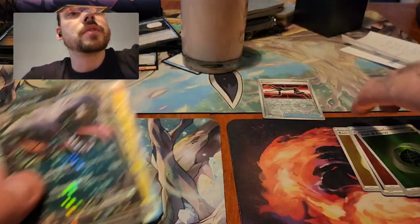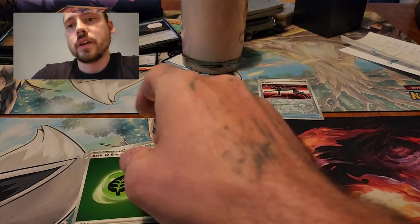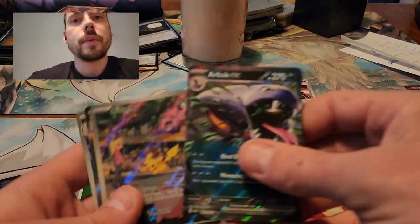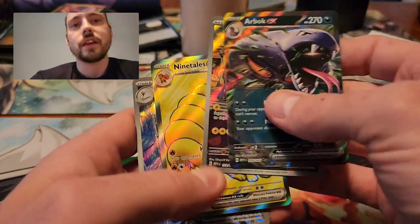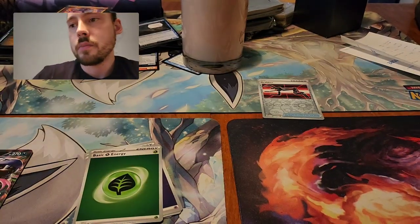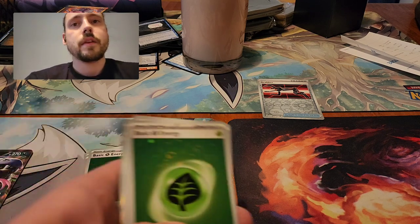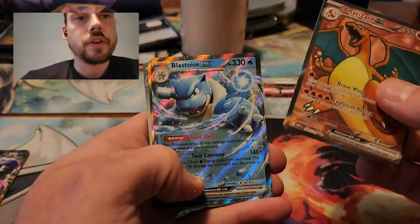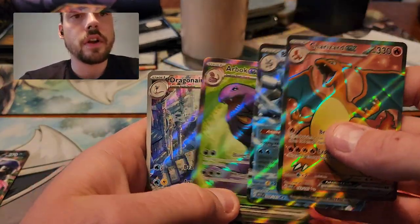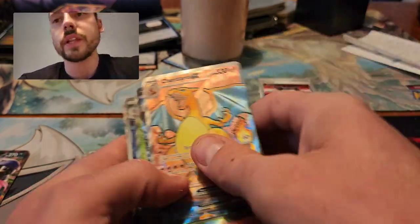So I got 5 Hollow Energies from that last one. Got the Arbok EX, Pikachu Illustration Rare, Ninetales EX, Dragonair Illustration Rare. Now the hits from the one prior to that — got 4 Hollow Energies, Full Art Charizard, Blastoise EX, Full Art Arbok, Dragonair Illustration Rare, Zapdos EX, and Full Art Wigglytuff.